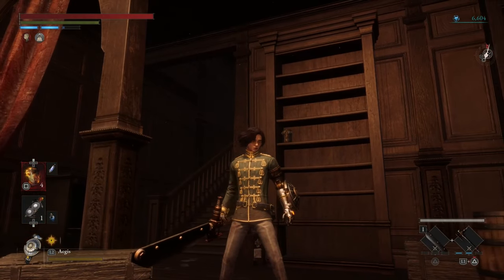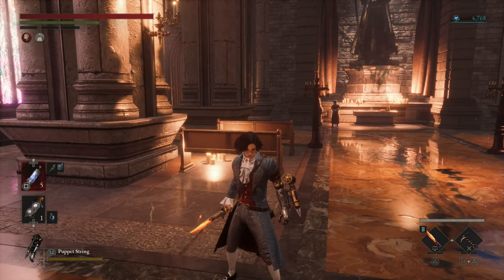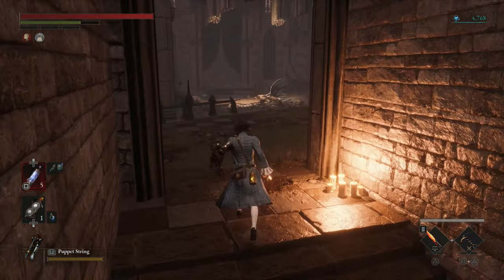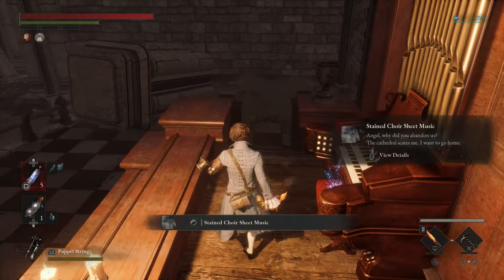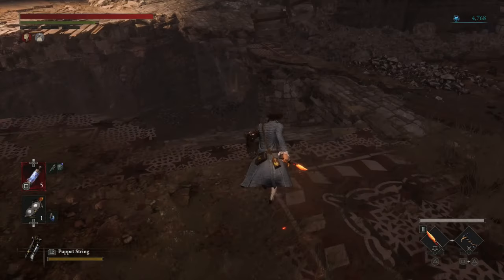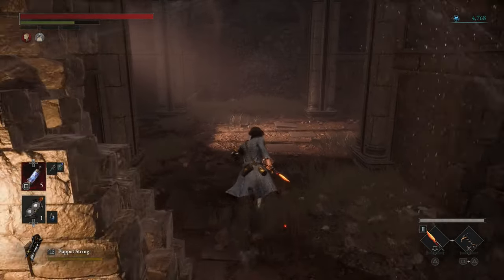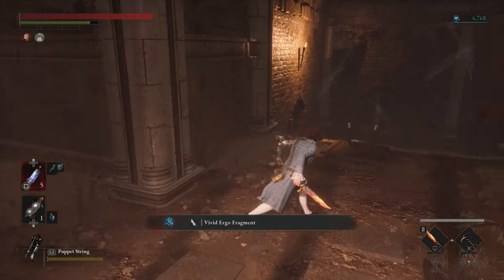Hello guys and welcome back to One Percent Walkthrough for Lies of P. Today's video we're going to go through the Cathedral Chapel area, and there are a lot of hidden things — there's a hidden weapon, hidden cosmetics, and we're also going to fight the legion arm. Pretty interesting things we're going to grab along this episode. For now, grab the ergo fragments and we're going to drop down over here.